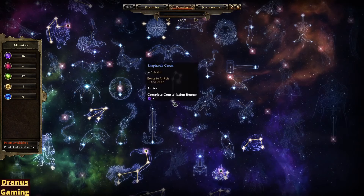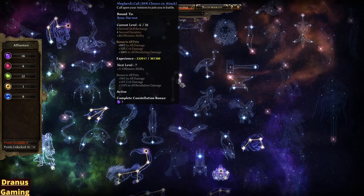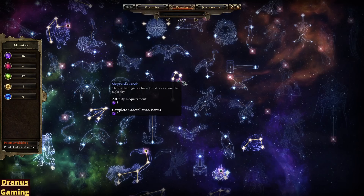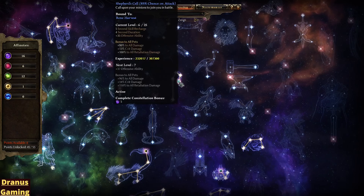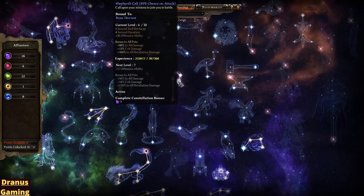Then I went for the Shepherd's Call again, just for the extra Health and the Active Ability with my attack. This is also why I need the Bone Harvest. I would always recommend picking the Shepherd's Call up — it is pretty easy to do and it gives massive damage to your pets, so definitely check this one out.